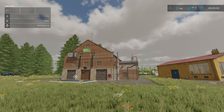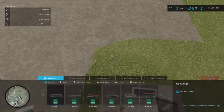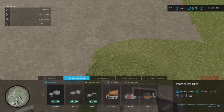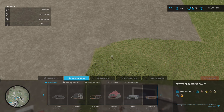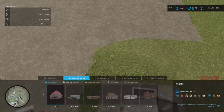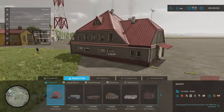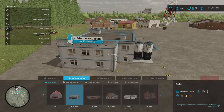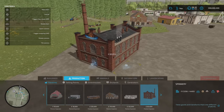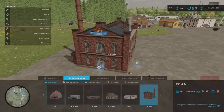So what do we actually get with the premium expansion? If we go into build mode, go to production and factories and scroll across, we have — as I mentioned in the map tour — a bakery, a dairy, and a spinnery. Those are exactly the same as the standard in-game ones, just a slightly different design. So we've got another bakery, another dairy, and another spinnery added in.